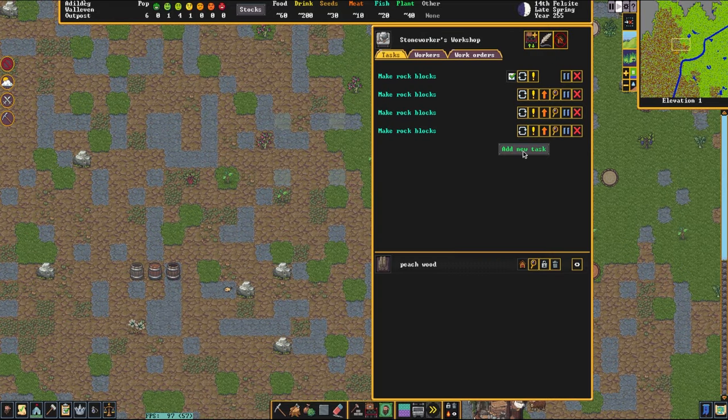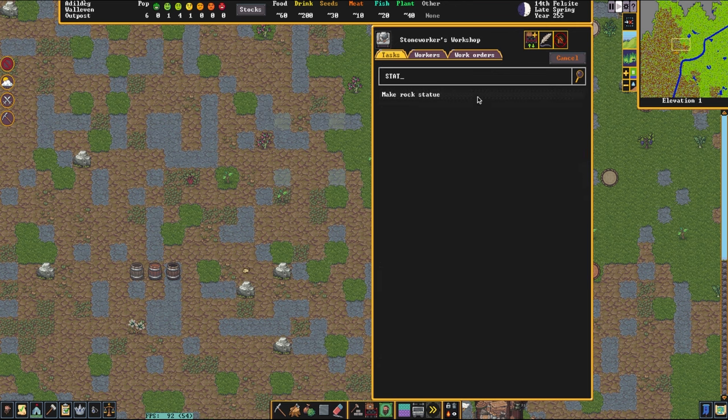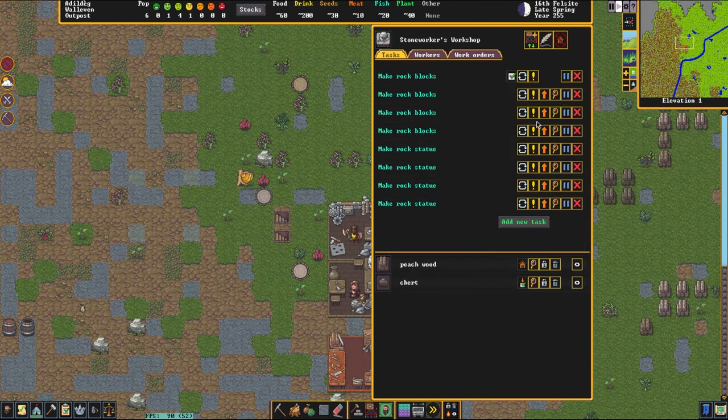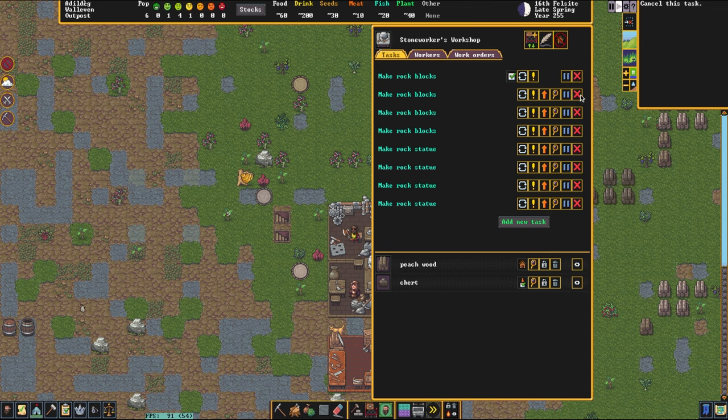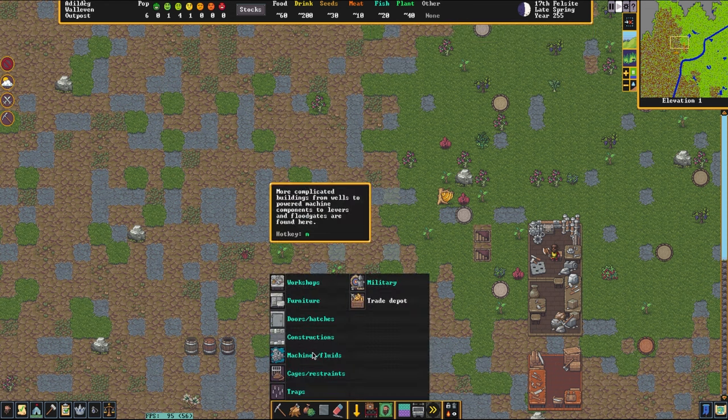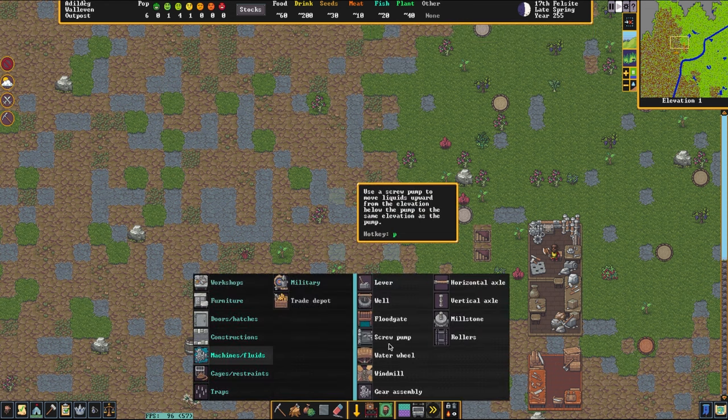After those rock blocks are done we're also going to need four statues, so might as well get those queued up while everything else is under construction. Fun fact: you actually get four blocks per boulder, so we're not actually going to need to queue up all four of these — we can just get rid of them. We have four blocks, all of the blocks that we need. So they can just get to work on those statues instead.